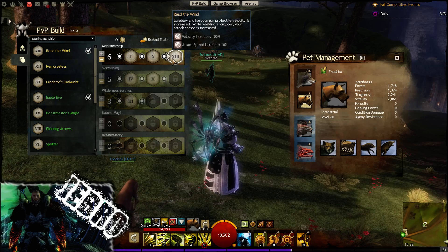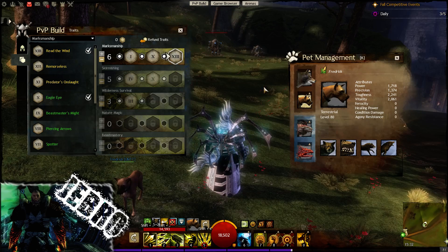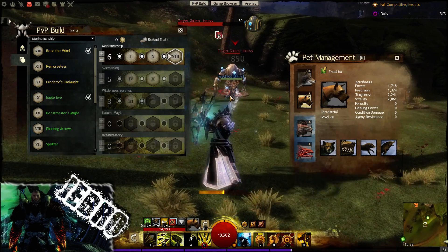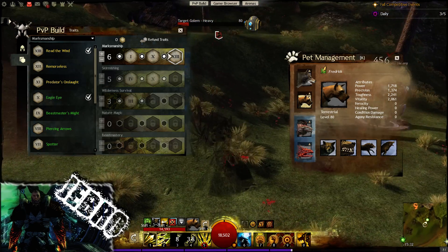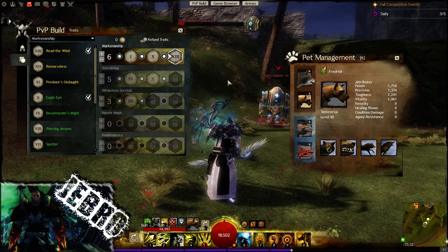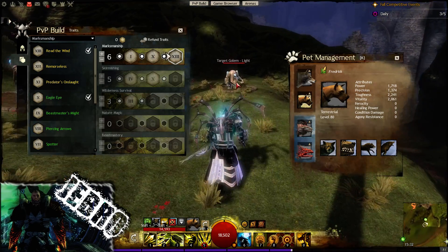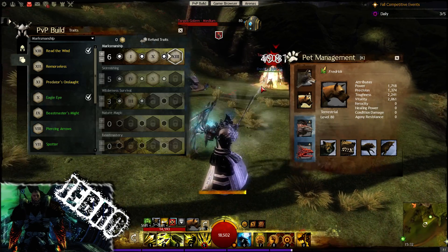Read the Wind: longbow and harpoon gun projectile velocity is increased. The velocity being increased is going to be good, especially for things like the knockback on the longbow — so it's easier for me to get the hit and less obvious for them to dodge. And also for my stealth on the third ability from the longbow, very good. The attack speed is also increased, meaning less chance of them dodging such abilities, and things like Rapid Fire are going to be a pretty speedy ability — you can see a lot of damage there.